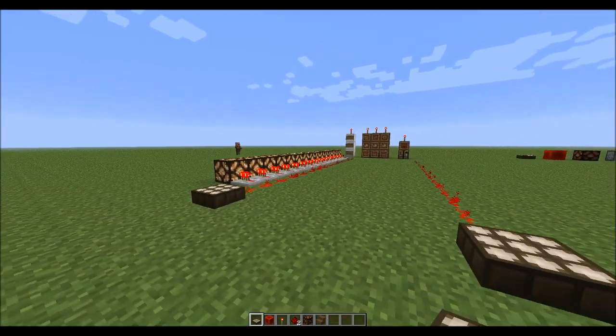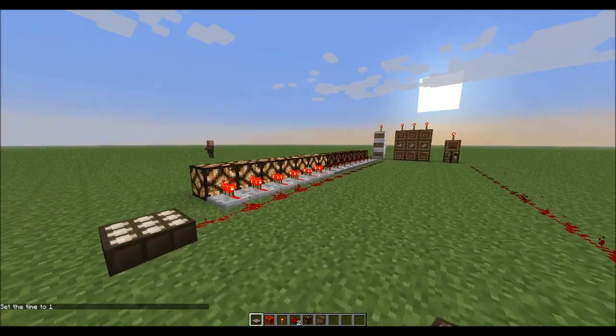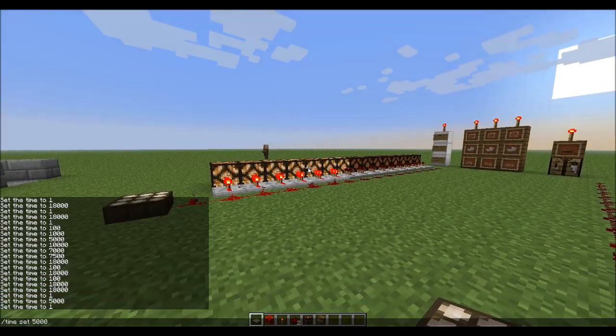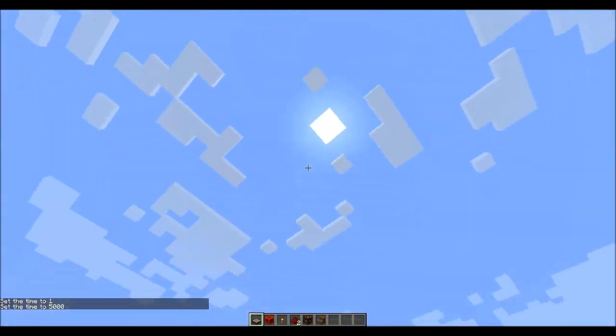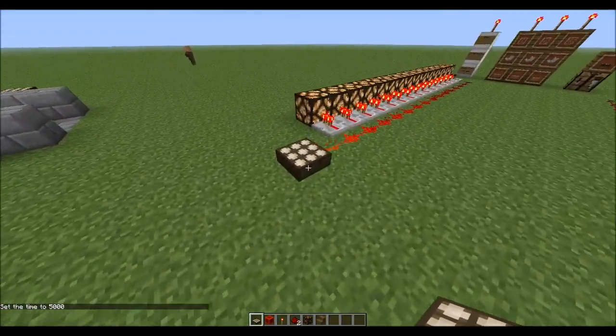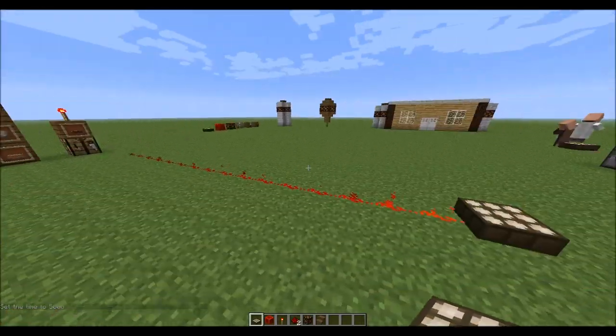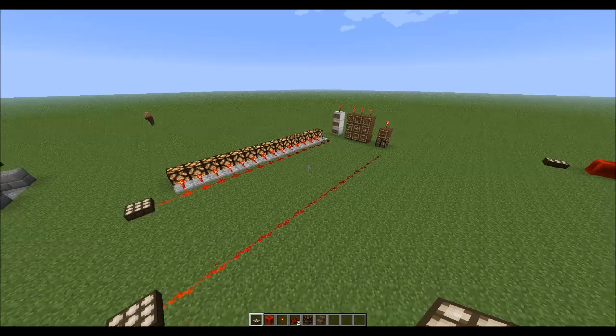To demonstrate again: time set 1 powers about half of the lamps, and time set 5,000 powers all of them because the sun is directly above the daylight sensors. Pretty cool — so let's move on to some redstone inventions.